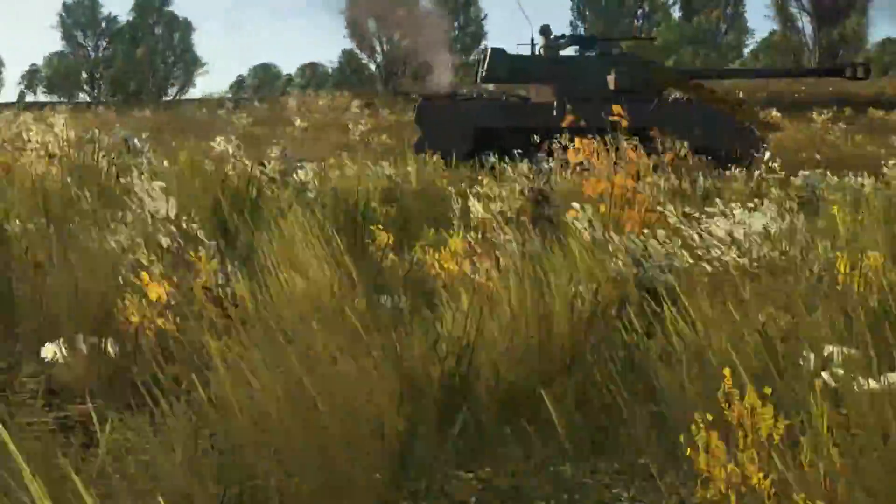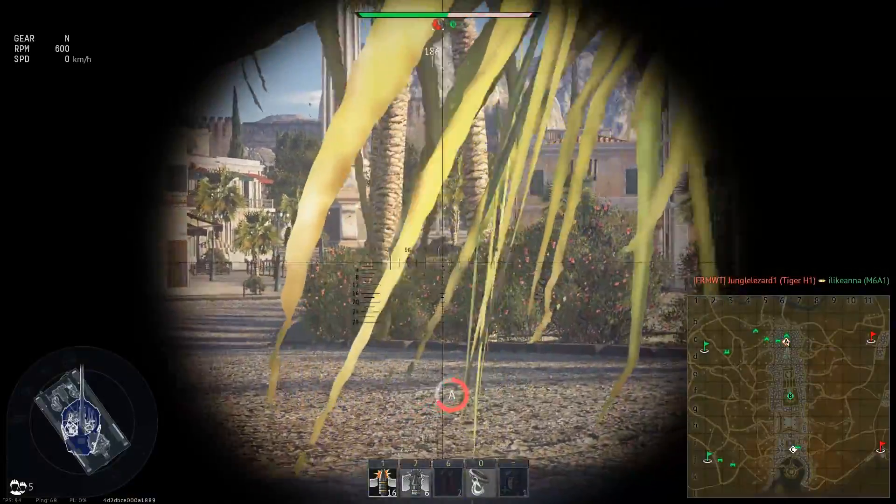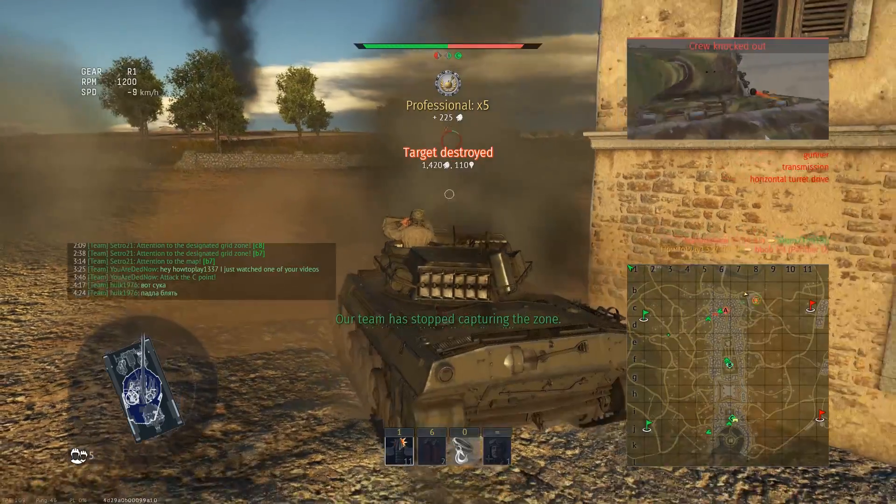Speed is what will bring you victories. The Hellcat does over 50 km/h forward and 23 km/h in reverse. Its low weight lets you accelerate to these values quickly, and the entire Hellcat gameplay is based on this speed.